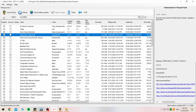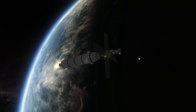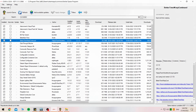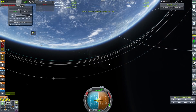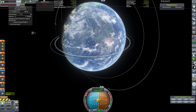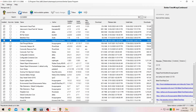First of all, we've got Astronomers Visual Pack with the 8K textures that'll allow clouds, the stars as well as the galaxies, and the sky texture itself. Scrolling down, the Better Time Warp Continued allows us to improve time warping — it gives us more flexibility on the height above the surface of each of the planets to allow you to time warp faster or physically time warp at a lower altitude. It's a really great mod — I really suggest everyone gets this one.